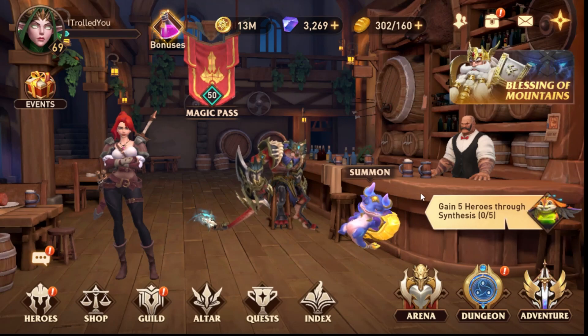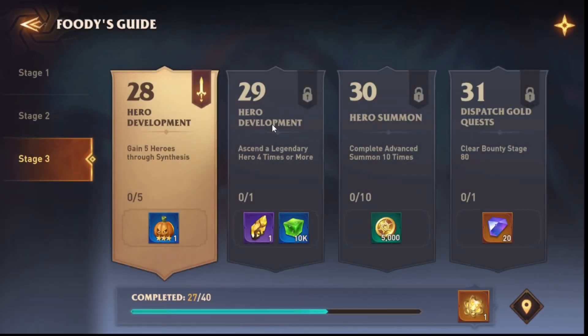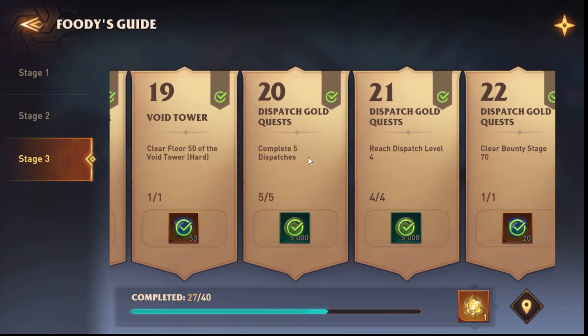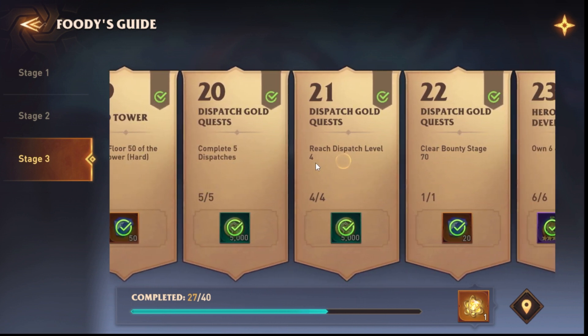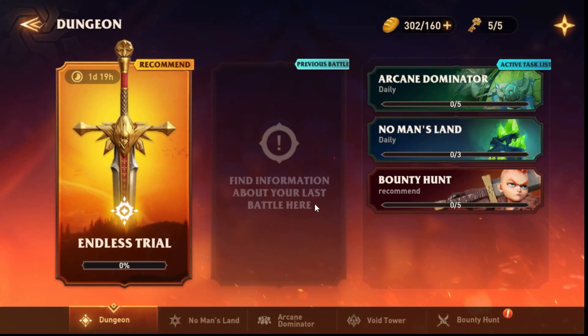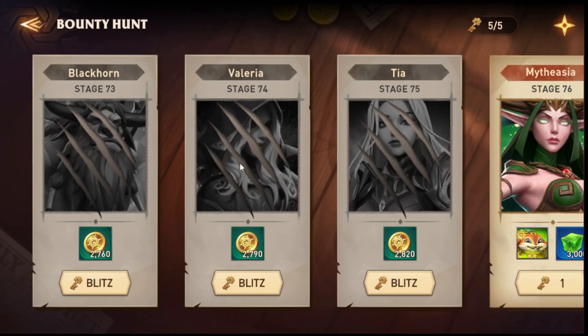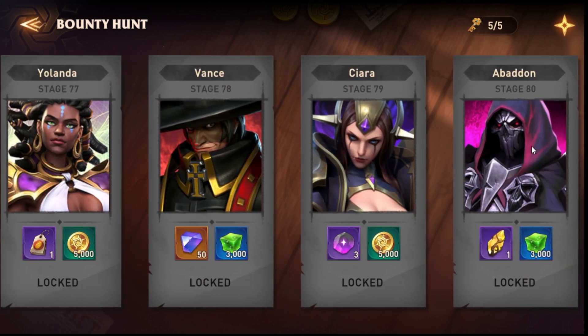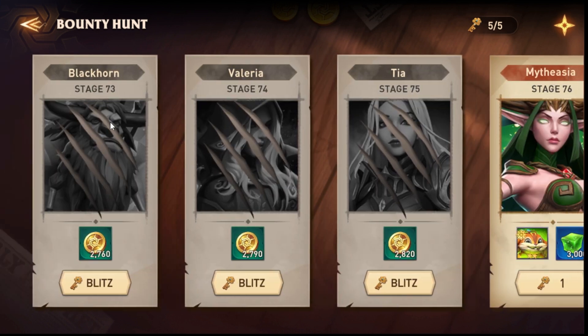So the Void Tower and dispatch level are both blockers. Complete five dispatches, reach dispatch level four, clear bounty stage 70. Obviously you need to finish level 70, and by the end they also ask you to finish level 80 to complete the whole Foodie quest. If you've finished the normal Void Tower, you should be able to finish level 70 in the bounty.